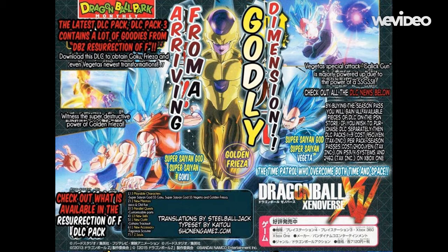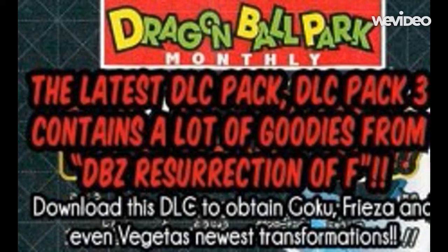You probably thought we're gonna get the leftovers from Japan, but we're not. Starting with what's in the left-hand corner in red text, it says the latest DLC Pack 3 contains a lot of goodies from DBZ Resurrection of F. It says download this DLC to obtain Goku, Frieza, and even Vegeta's newest transformations or forms.